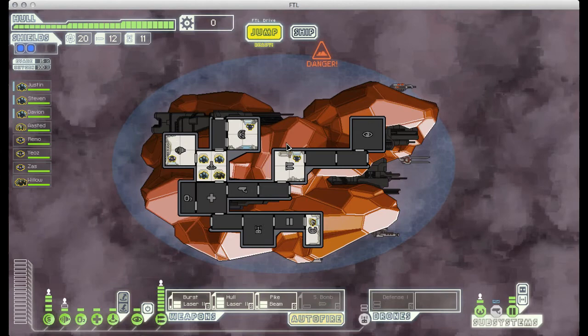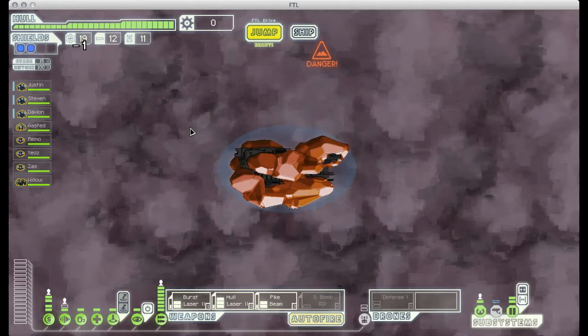Welcome back to FTL. Today we are using the Crystal Ship Type B, and when we left off we were about to jump to Sector 5. So let's go ahead and do that now.